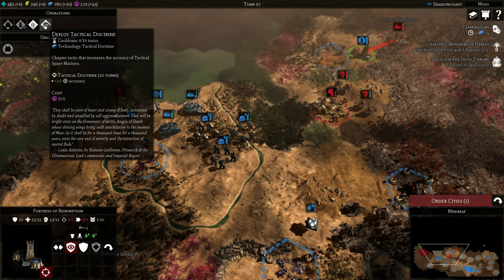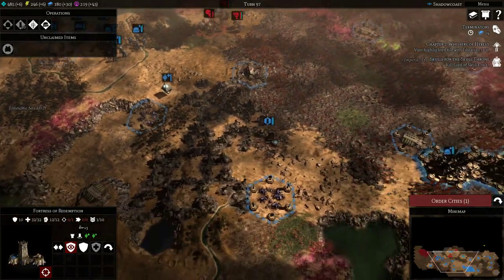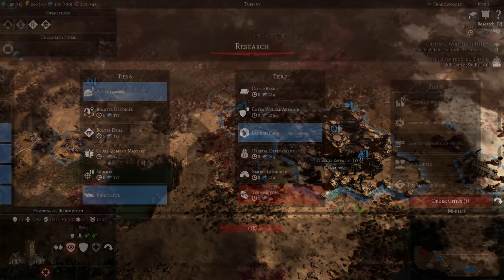I recommend generating a lot of Influence so you can put down a Fortress of Redemption every chance you get to slow down enemies. We can also research pieces that leverage Influence, such as Orbital Strikes that do direct damage, as well as Doctrines that enhance different unit capabilities.